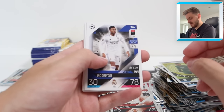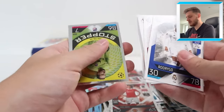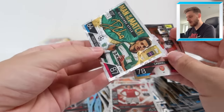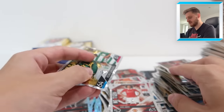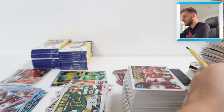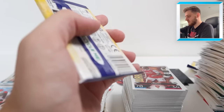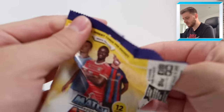We've got Rodrigo for Real Madrid, Depay, Iglesias, Mason Mount, and Robertson. Stopper Jan Oblak and Warrior Gabriel. Man of the Match Signature Style Pedro Goncalves for Sporting. I've separated the base card pile out a little bit to make it easier with the insert cards because the last few packs I was struggling a bit.